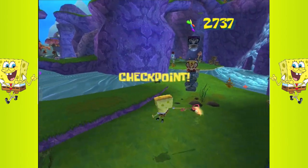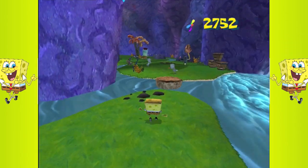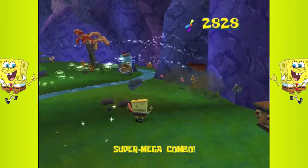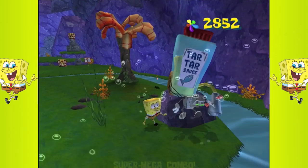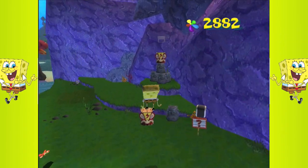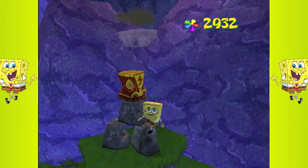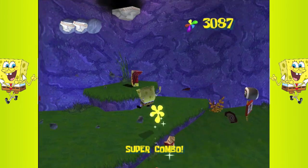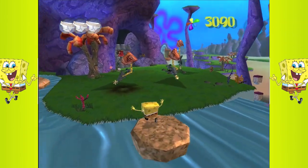There's one spatula for getting through this area, one for defeating King Jellyfish, and then I think there's one for making it back to Squidward. I gotta destroy this machine before it makes another one of those guys — those guys are very annoying. I got the underpants, yippee!